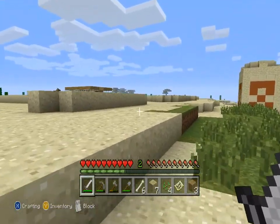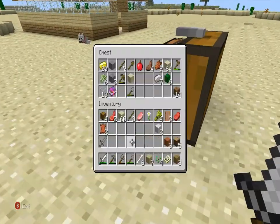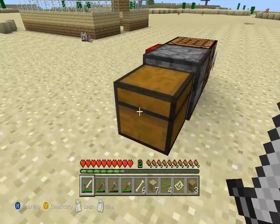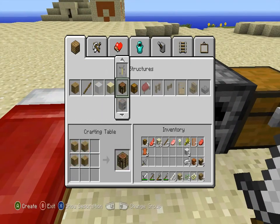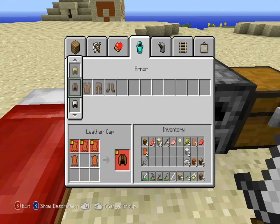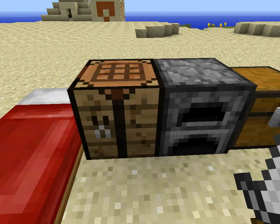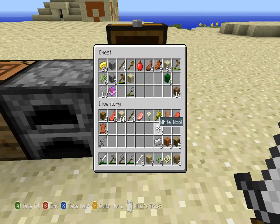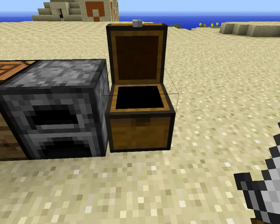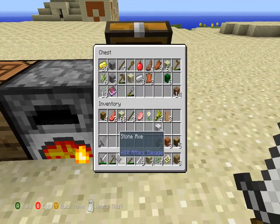I think we have a lot of iron — we have seven. I'm going to make some iron boots just so I can get a little more protection. I can make iron leggings, no — I can't make a chest plate but I can make a helmet, but I'm going to get iron boots. We also have two leather which could come in handy. The furnace has been cooking — put this in there. Now I won't go hungry.